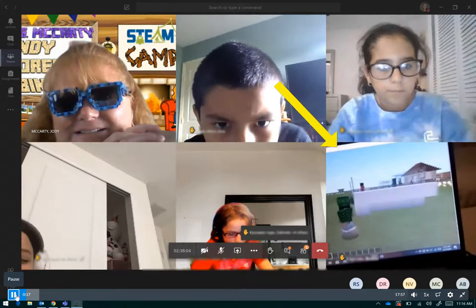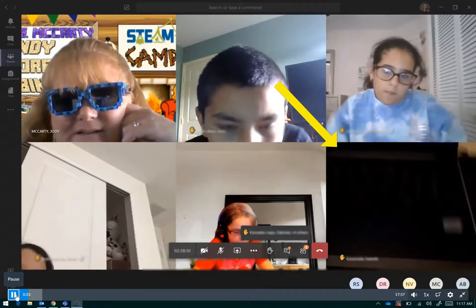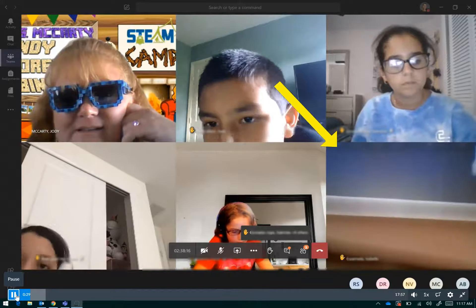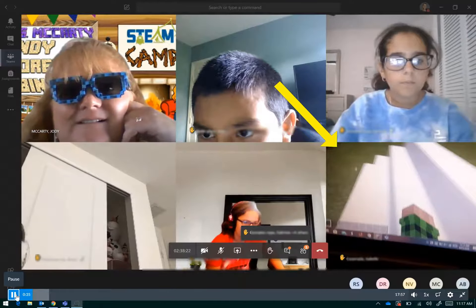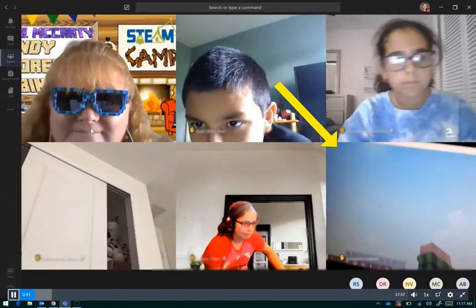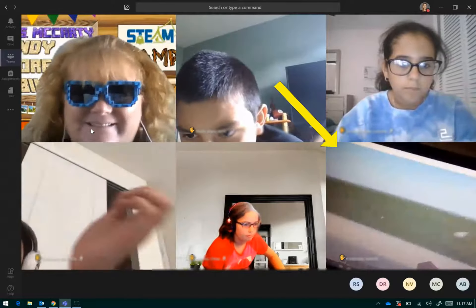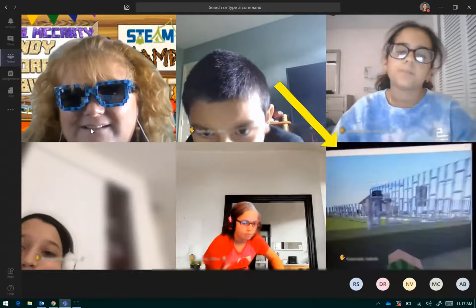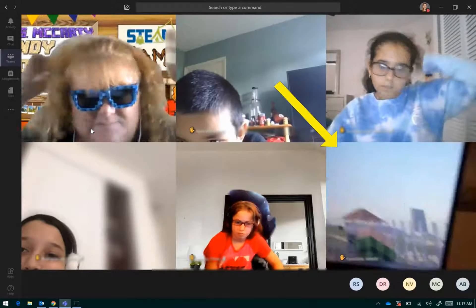Over here I have the bleachers. Let me change the perspective. So these are the bleachers — I have the same bleachers on each side so that people can sit. There are spectators, and over here I have NPCs, and my agent is over there.